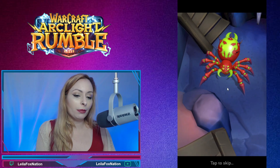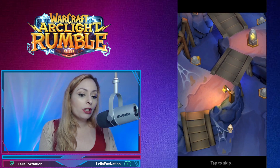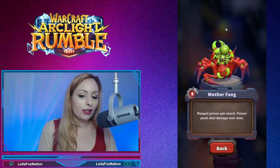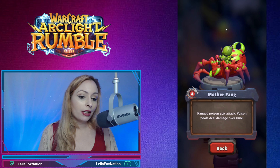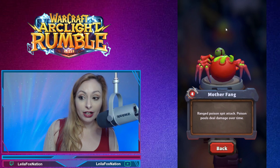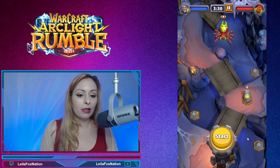So here's Mother Fang. I'm assuming she's going to be doing Poisons, so before we start I'm going to scroll ahead and see what she does. Ranged Poison Spit Attack — it's a Poison Pool, Damage Over Time. So we're going to want to keep that in mind.